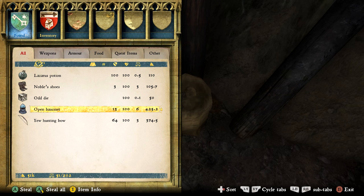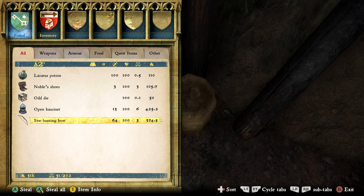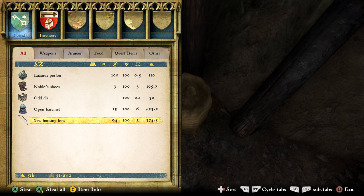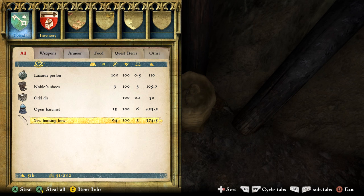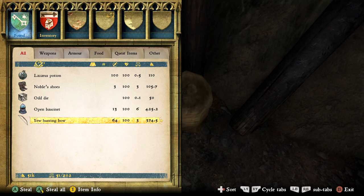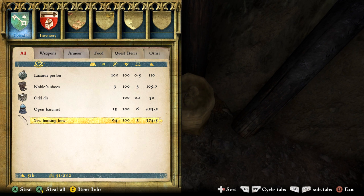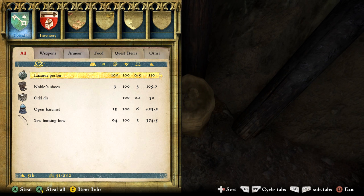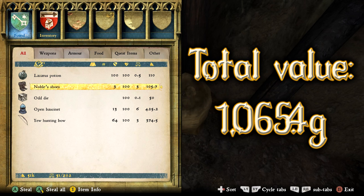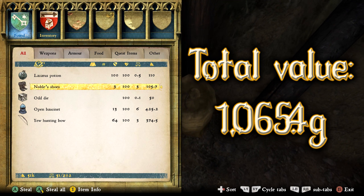And finally we have the yew hunting bow. A damage of 64 is actually really quite high, as yew is the best possible wood material for any bow in the game. This is the top tier hunting bow, although there is a yew longbow that is better which was in the last treasure map video. You can use this or sell it for 374.5. All up, treasure map 11's treasure has a total value of 1065.4 — that is the lowest valued treasure map so far in the series.